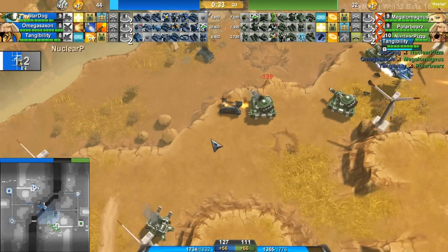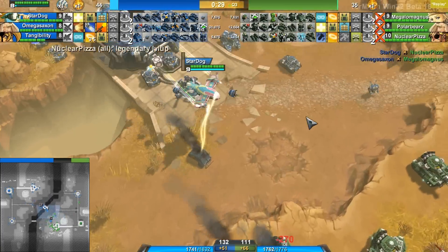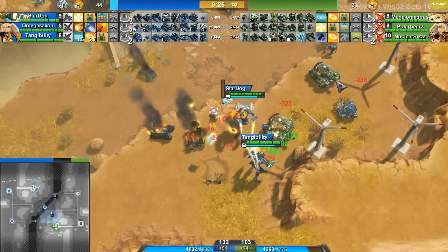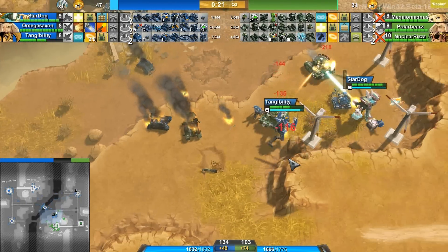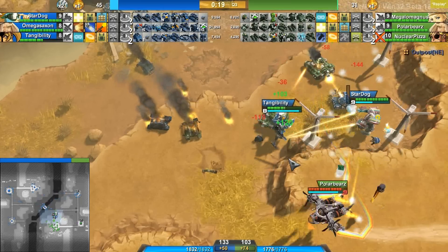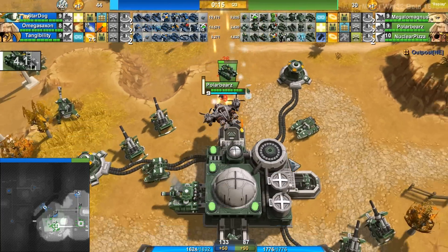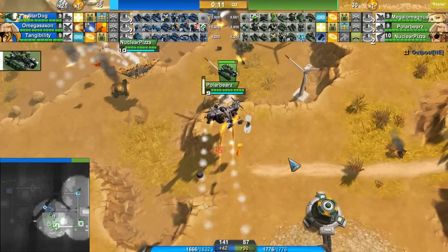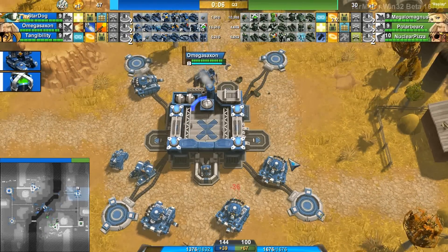This outpost will not be claimed by any of the teams. Megalomagnus does get finished off by Omega Saxon in the air. At this point Green has not many units over here — a lot of them have been killed by each other. Goliaths are over here — I guess Green with these Goliaths has a slight advantage, but Stardog and Tangi are really going to be able to clean these up, especially with Megalomagnus and Nuclear Pizza both dead.